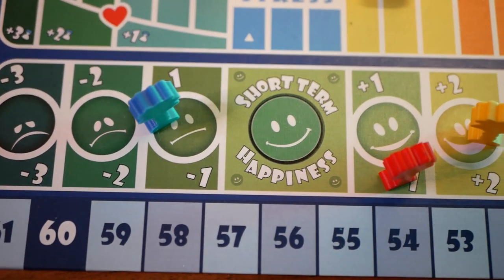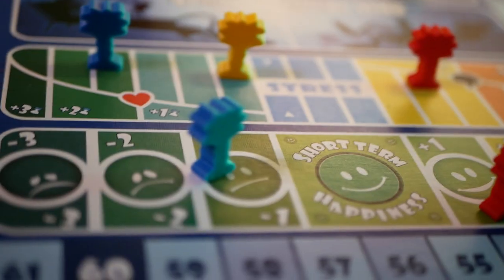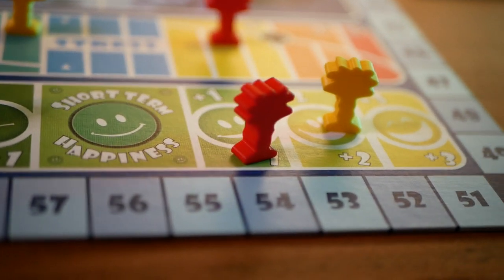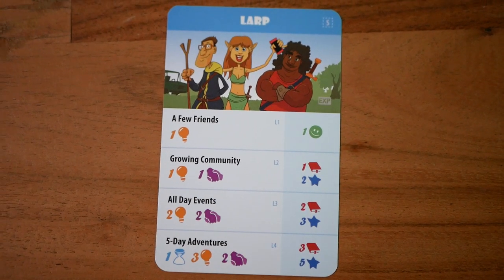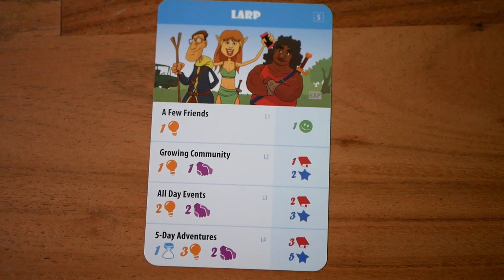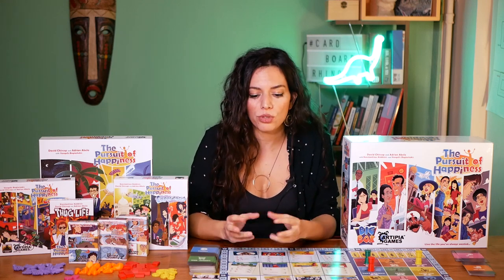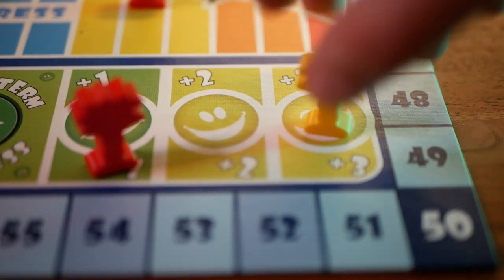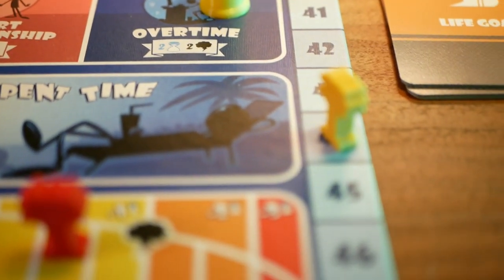There's also short-term happiness in the game. What makes you happy right now? It is tracked here, and it is used to determine the first player for the next round. It allows you to pay one less resource of your choice for projects for each short-term happiness you have. And you also have the opposite — if you are unhappy when you take on a new project, you need more effort to do it, so you give more resources. Also, when you reach the last point and keep gaining short-term happiness, you take them as long-term happiness instead.